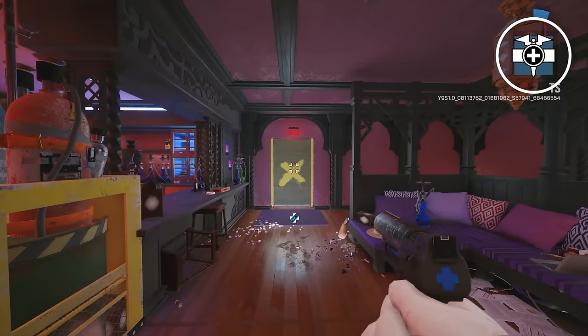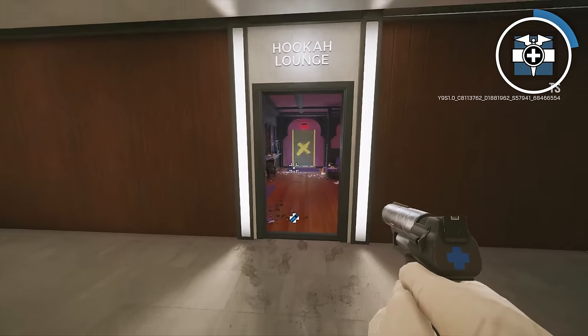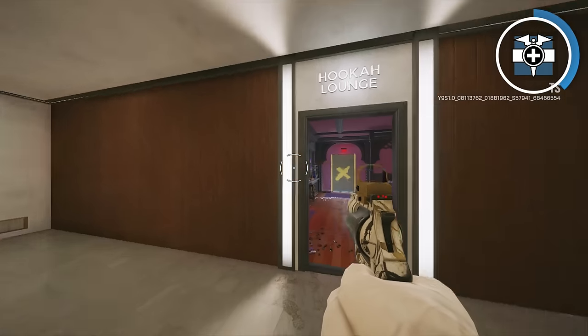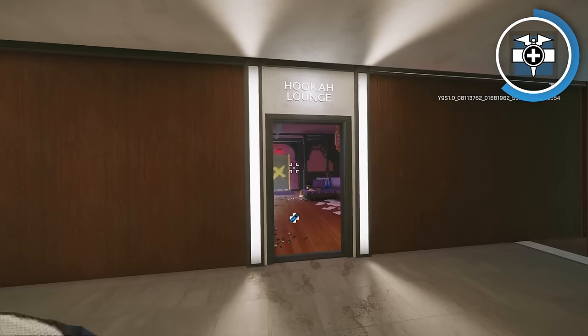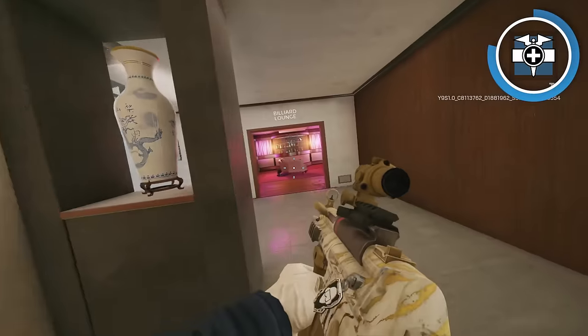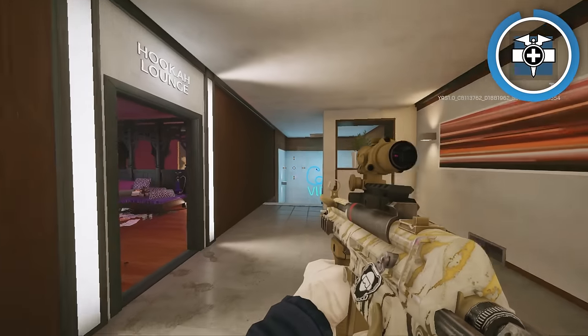Next is Doc. The mistake I see is people not playing on site. You want to stay on site because the majority of your team is on site or has to rotate back to site at some point. If you're being a good Doc and actually healing your teammates, you need to be as close to them as possible. He also has an ACOG, which is great for holding angles on site, so make sure you're just anchoring instead of roaming as Doc.